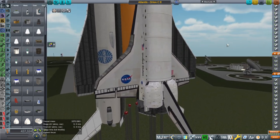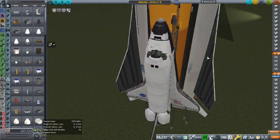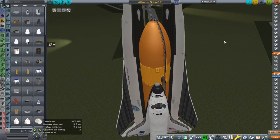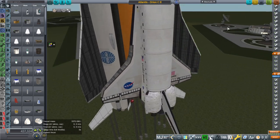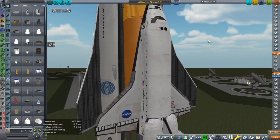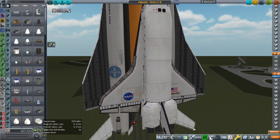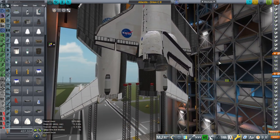Having flyback boosters was a possibility they thought of, but nothing so extravagant as this — the boosters are much larger than what they thought of. The Soviets also thought of it for the Buran Energia stack. So these are ideas that have existed; this is nothing new. We are just trying to implement it in a novel way.